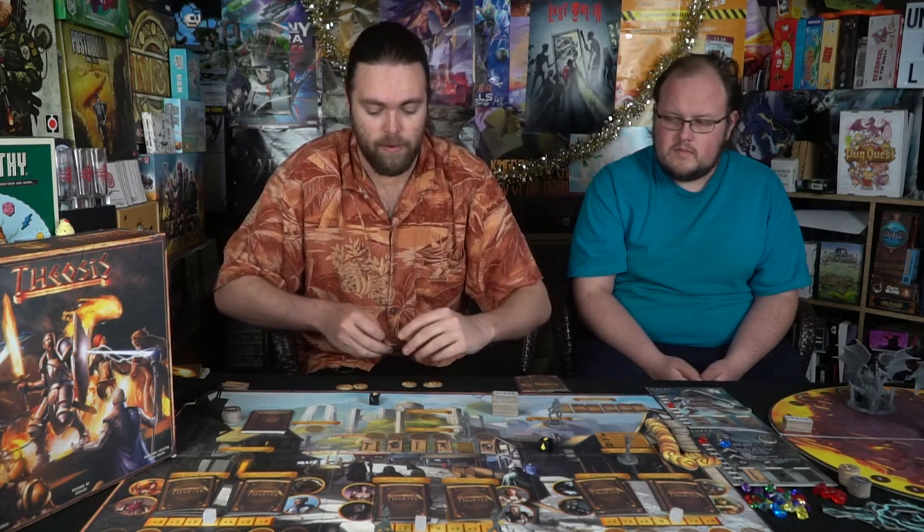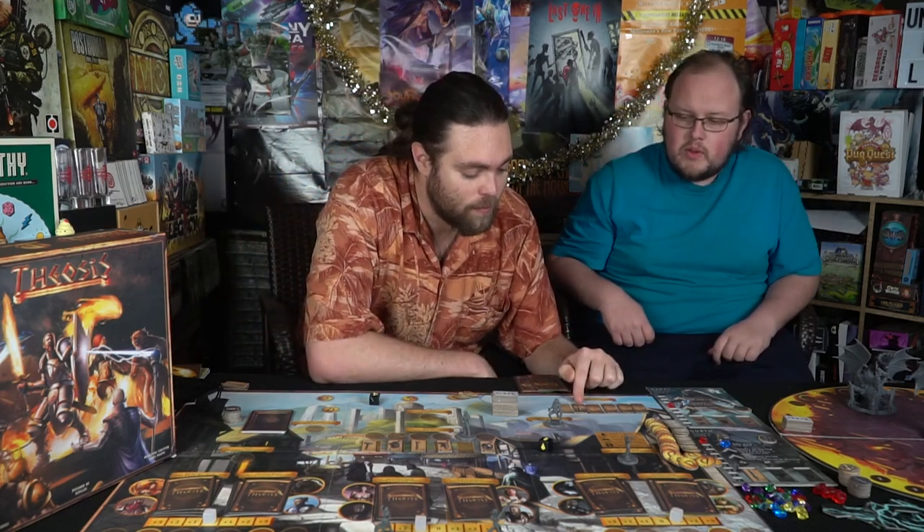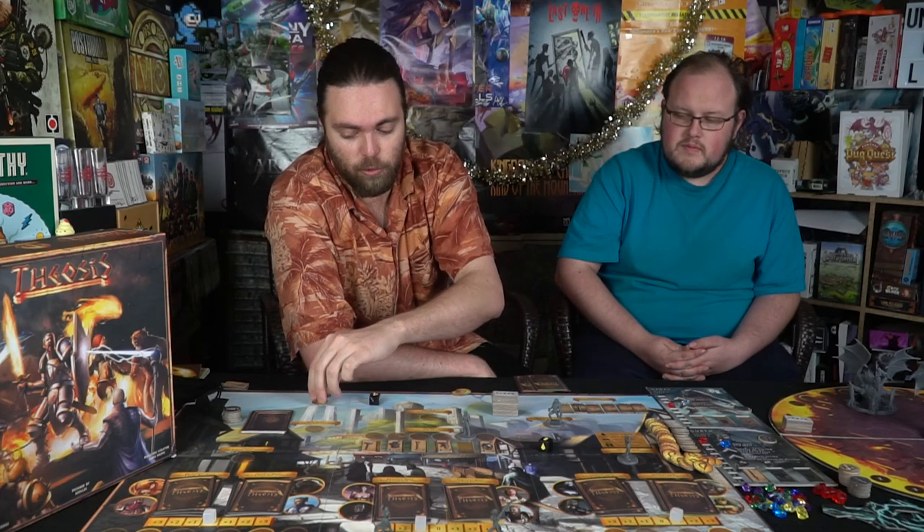For the artifact bidding: one bad guy stole three gold, another stole two — they burn all their gold in the bid. I earned four gold and three for seven, but lost three and two, leaving me only two gold. The bad guys bid four total against my two, so they take the artifact. I do get to keep my remaining gold for the next round though.